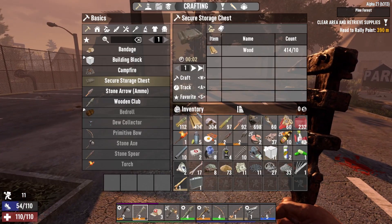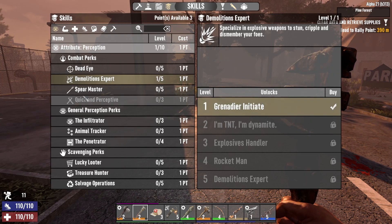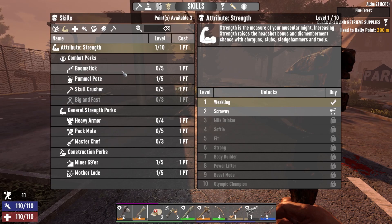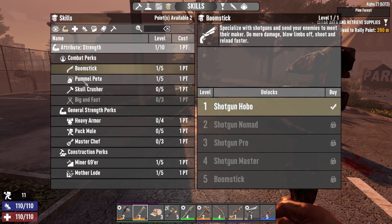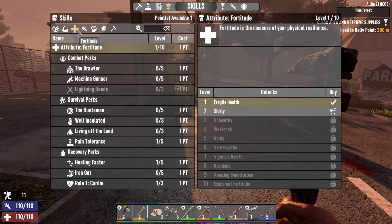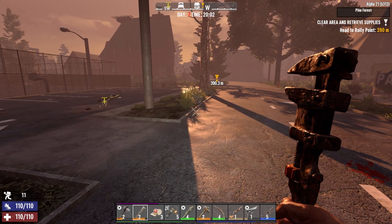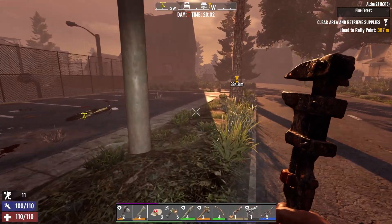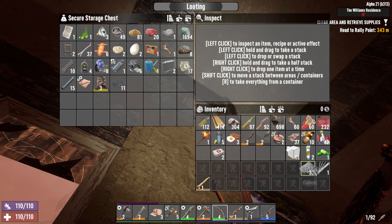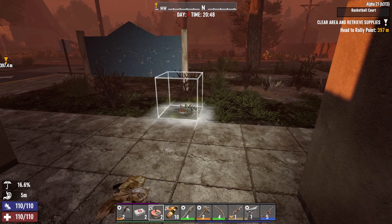Before I forget - four skill points to spend. I'm going to put one into Demolitions Expert, one into Boomstick, one into Heavy Armor, and one into Machine Gunner. Alright, two landmines.